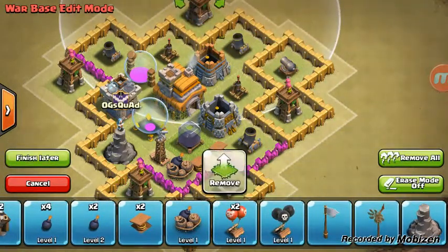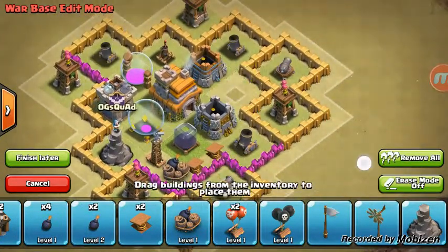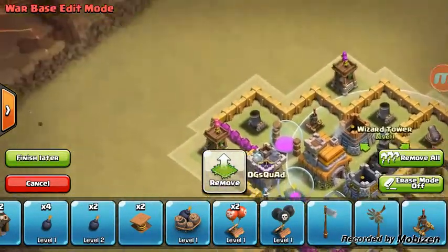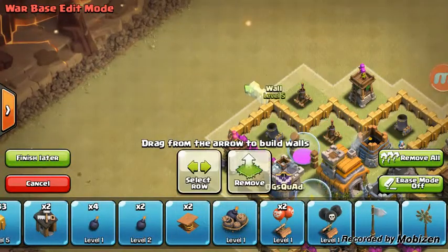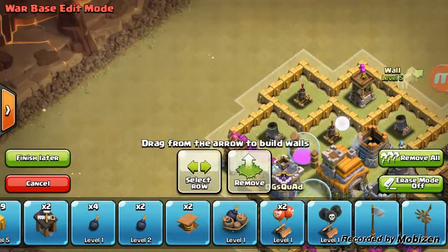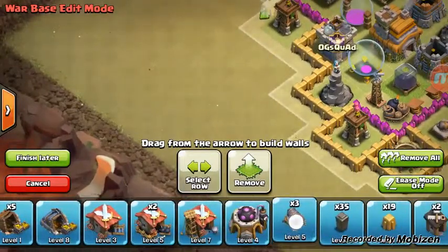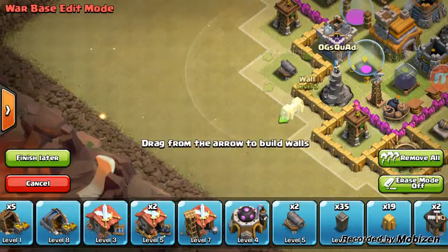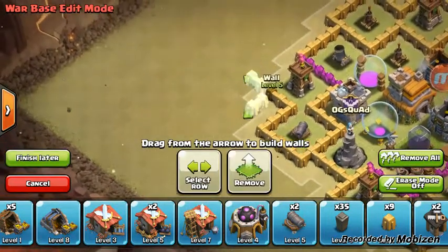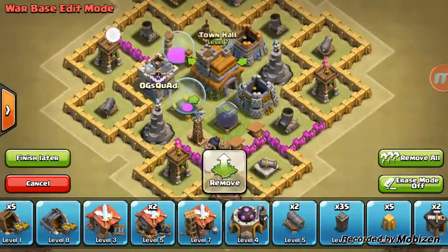I forgot something — how did I forget this! Let me switch it out with the air defense. I can't believe I forgot this. So basically, let me put this right here and remove all of these. So they've gotta fight through my defenses to get through to all my goodies.